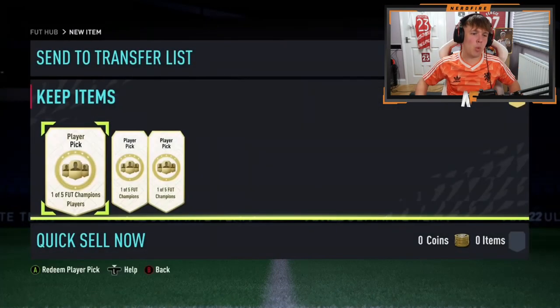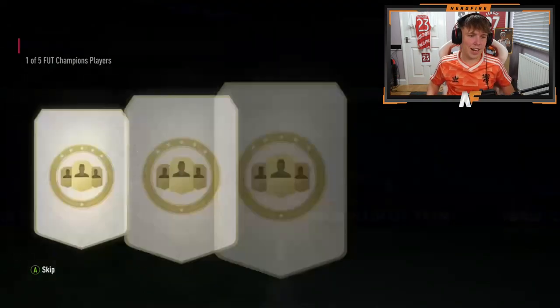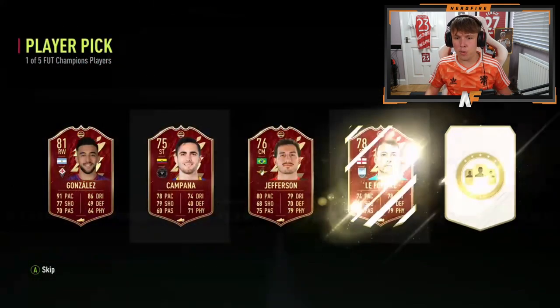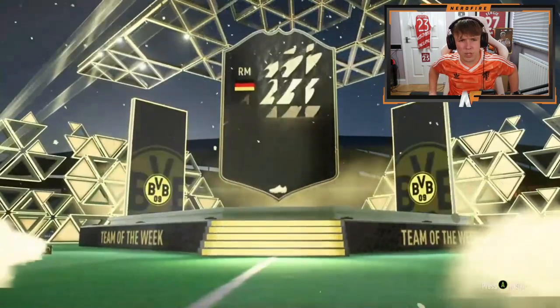To end it off with champs rewards - 11 wins this is from. One out of five options, three player picks. Player pick one - we probably care more about the store packs than everything else. Player pick number two - Nunes, shout out to Nunes. Oh, Delic - 87 Delic, where did that even come from? Final player pick - it's Lopez. We've got a rare players pack, an open pack, and a team of the week pack. The 50k pack goes first - not a great one. Team of the week pack - oh, Germany - that's Brandt, 84. Not the greatest.